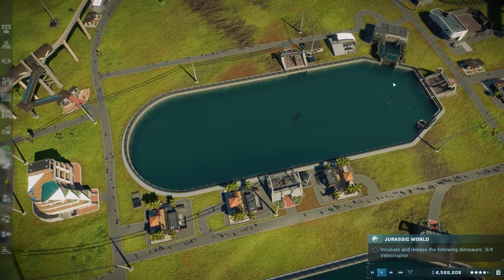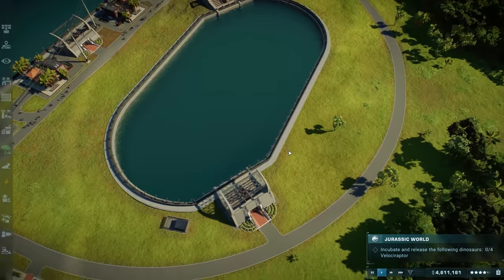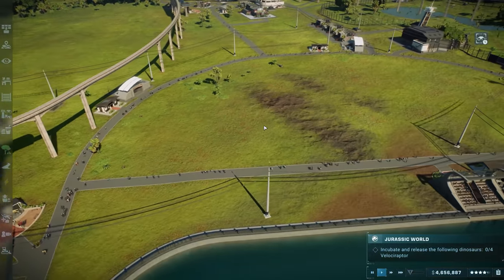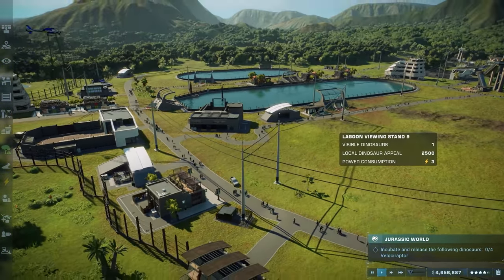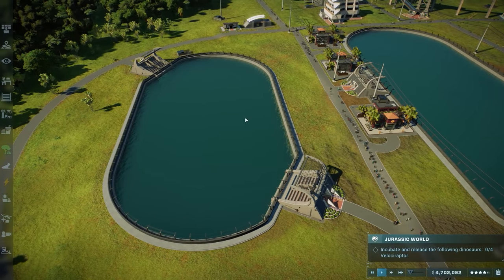Now we have a medium-sized lagoon instead of that huge diamond-shaped one. We also have a smaller lagoon for a future marine reptile, and room for a larger lagoon as well. I'm not sure what marine reptiles can share a lagoon, but for now they're separate. We could always look into that.